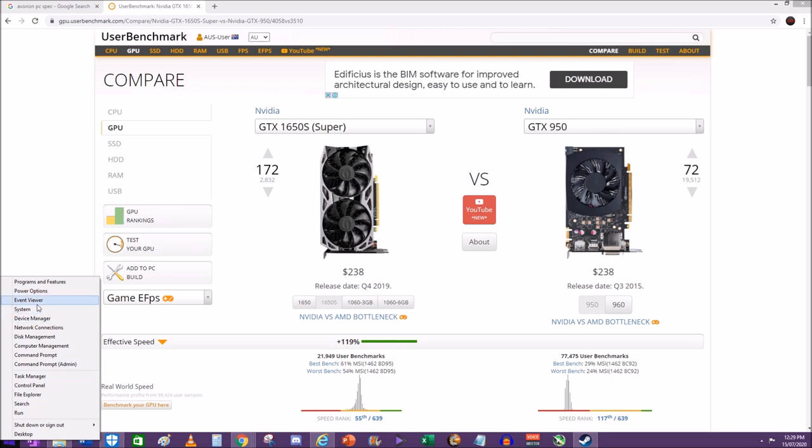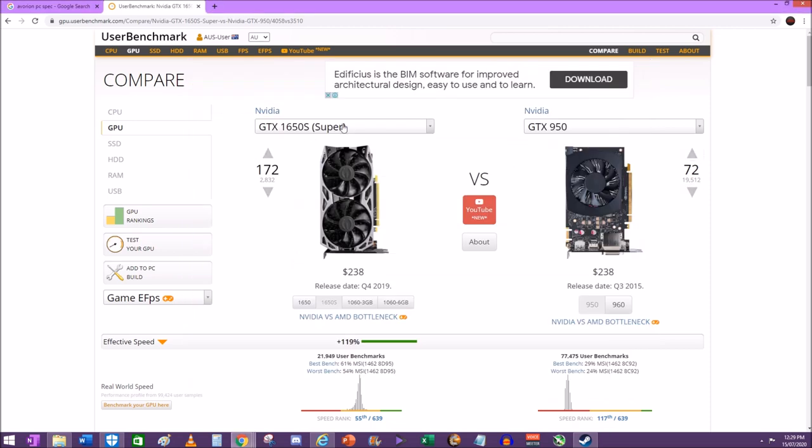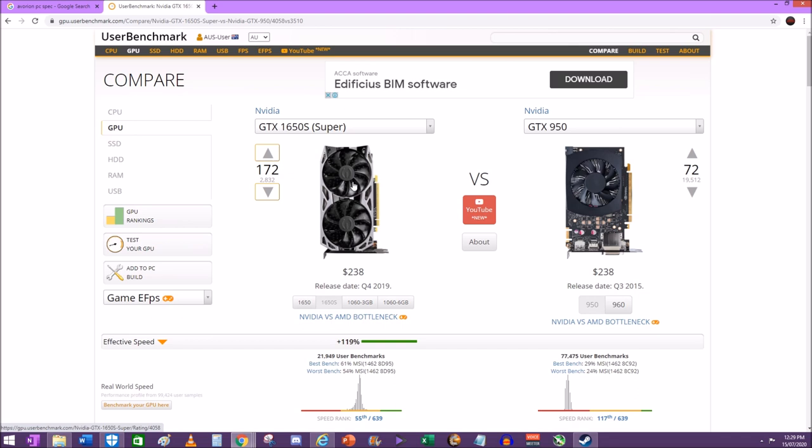My system at the moment has an Intel Core i5-6600 CPU - nothing spectacular but it's a good CPU and it meets the recommended requirements. I went out and decided to buy the graphics card, put it in, and it underperformed. I couldn't work out why.